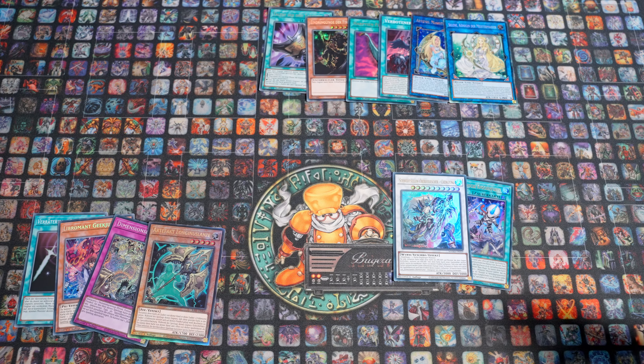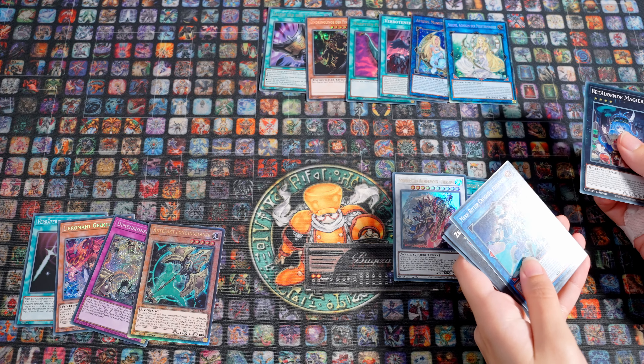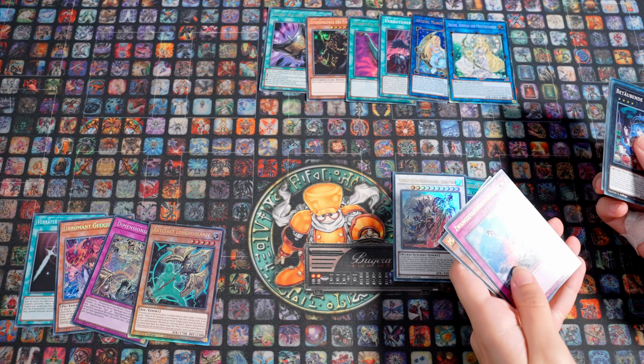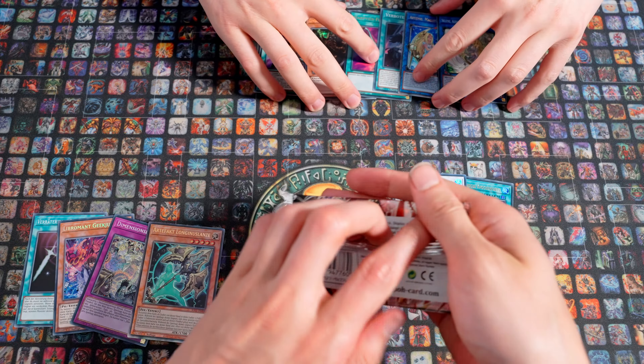Betäubende Magierin, Meckritter Crusader Evromax, Zeitdieb Wiederholung, Zwangsevakuierungsgerät, Märchenschweig. Das war kein gutes Pack, leider. Da hat Daniel und ich schon alles vorweggezogen.